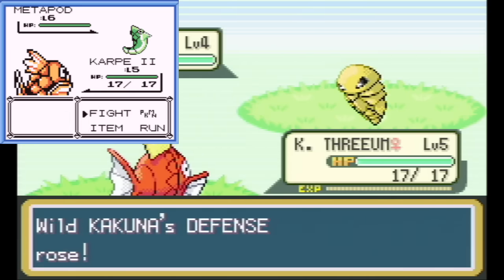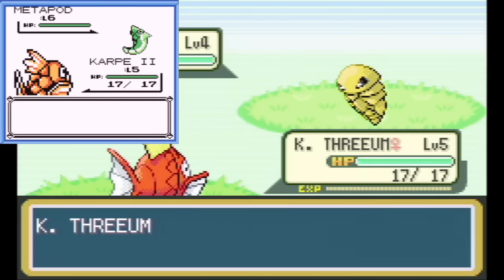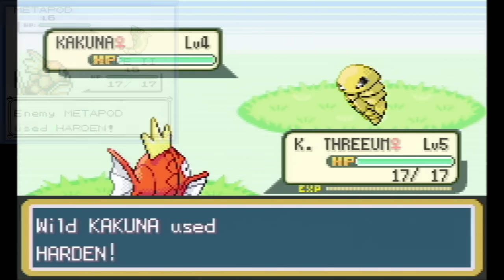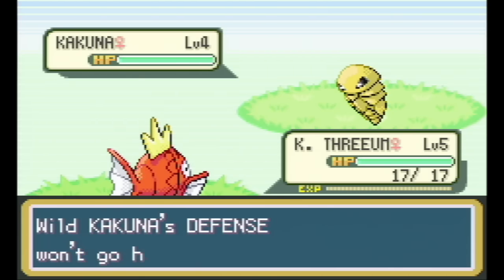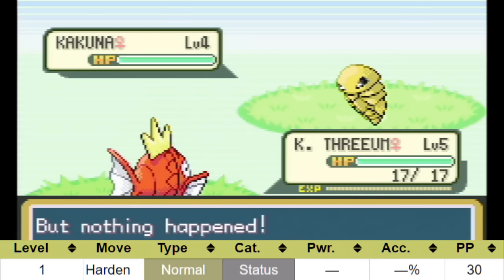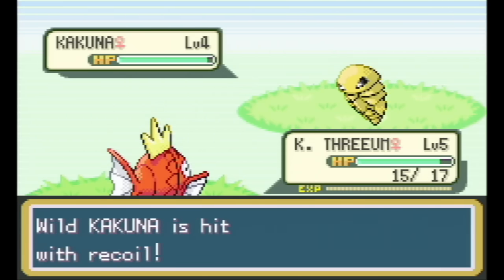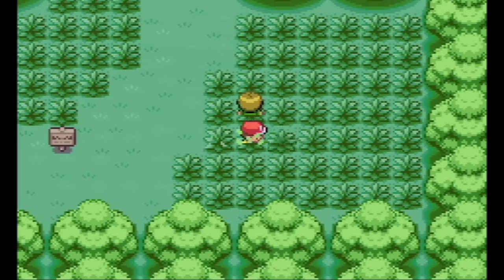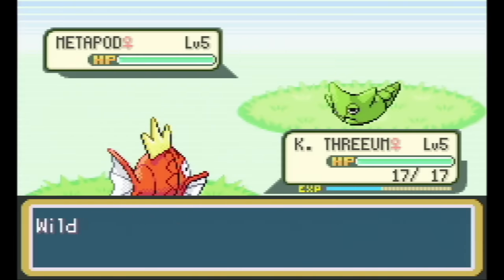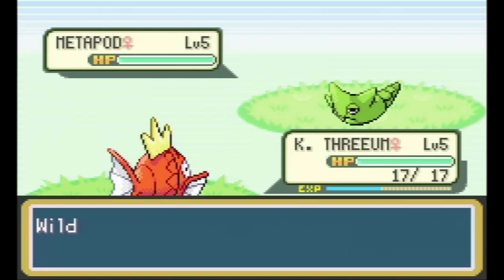Starting in Gold and Silver, the AI does have power points. Metapod and Kakuna will eventually run out of Harden — and Harden has 30 PP while Splash has 40 — so we'll still have 10 Splashes left when Metapod or Kakuna starts to attack us, which is exactly what we don't want. We have to run away before that and find another Metapod or Kakuna, which takes a while because they're not super common.